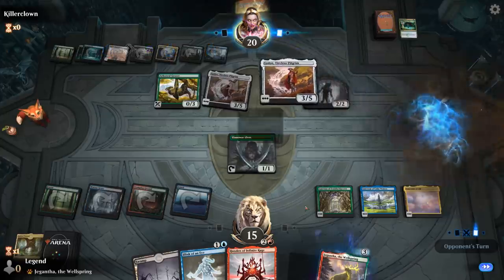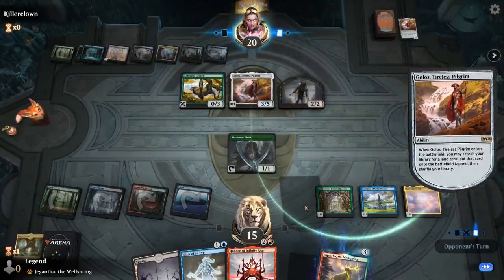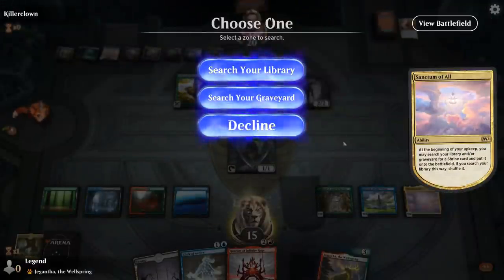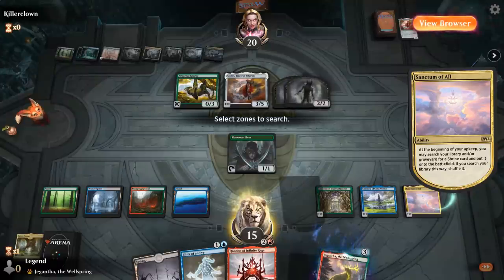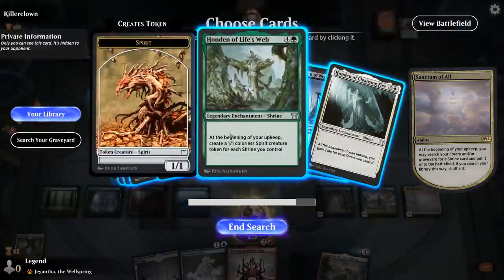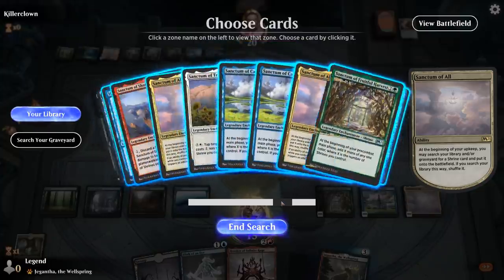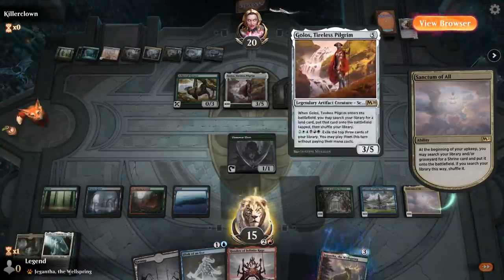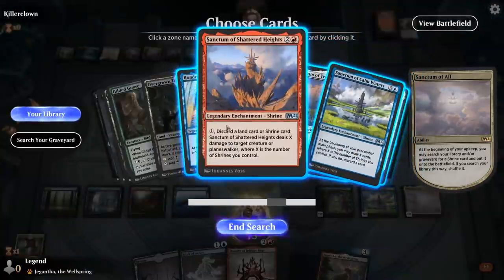Another Golos. We can deal with an army of Zombies pretty easily — we can gain a bunch of life with the White Honden, or the Green Honden can make an army of Spirit Tokens. Getting the Black Honden is probably too late since they can cast Ugin next turn if they have it. Instead, let's get the Green Honden and use Shattered Heights to kill Golos.